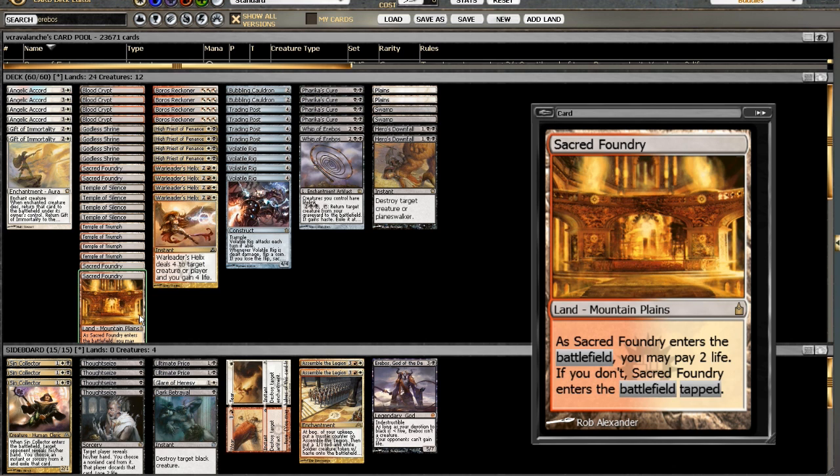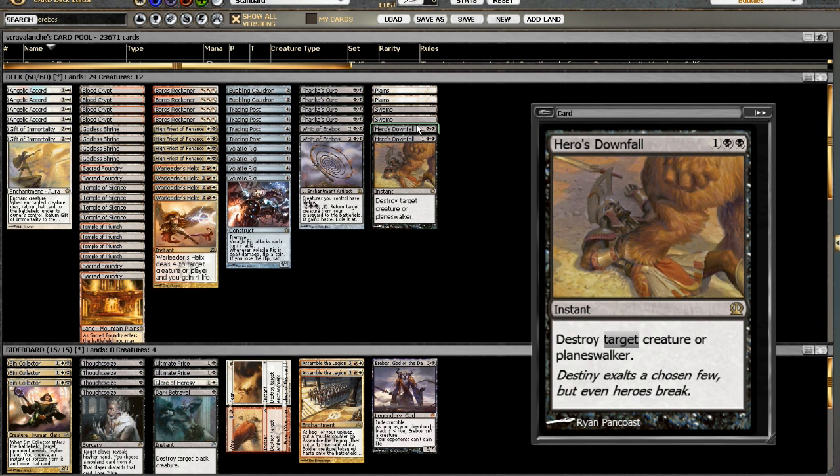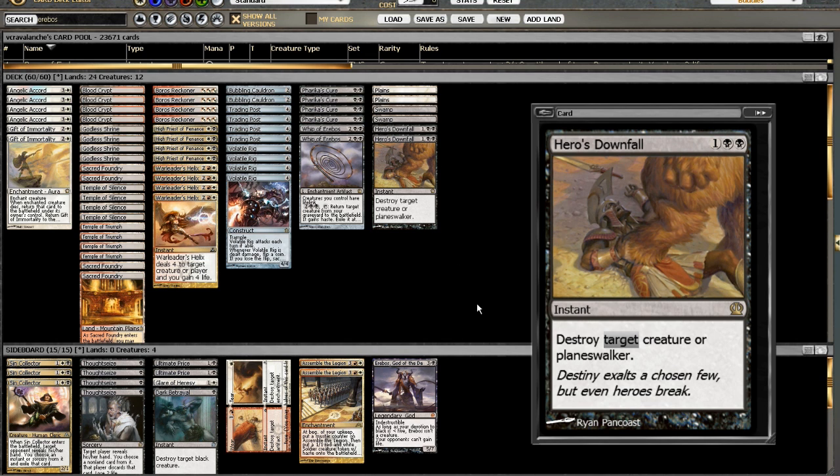So let's go over the changes I made. Instead of the Doom Blades, I think Hero's Downfall is a lot better in this deck — it can kill anything in the format, especially Planeswalkers. Jace, Architect of Thought is a bit of a pain. It can also kill anything that is black, and Mono Black is a huge deck, especially here on Magic the Gathering Online.